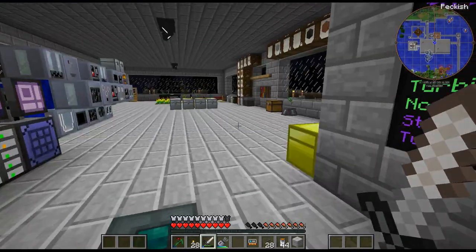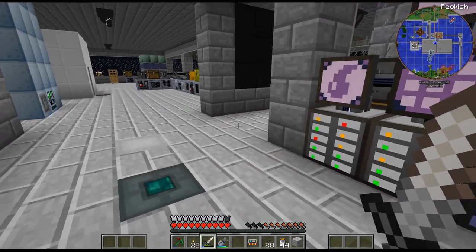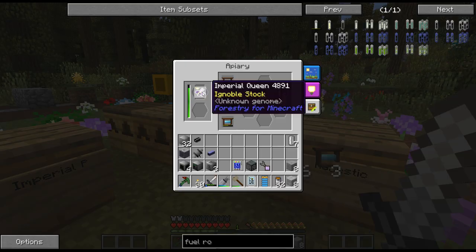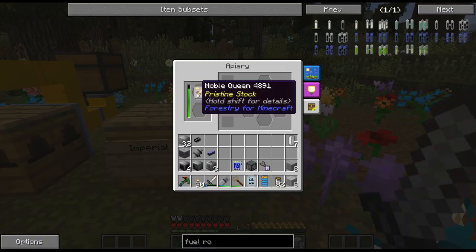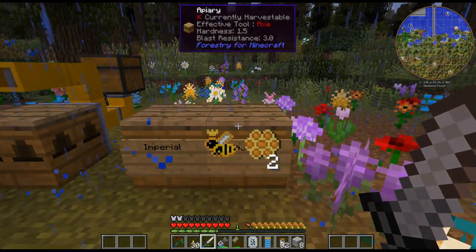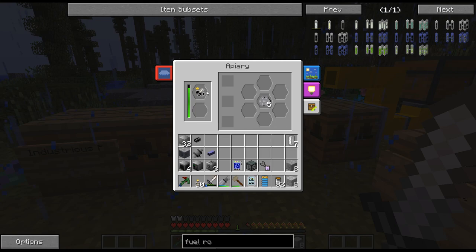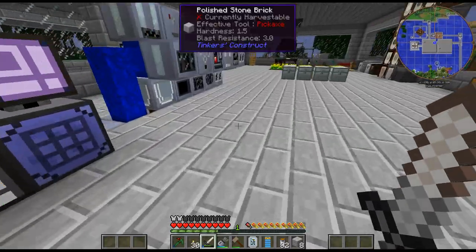We'll be back after that. I have kind of figured out what I want to accomplish in this episode. Quick update — I finally got an Imperial Queen with a Noble, and an Industrious with a Noble. Trying to get Majestic here — it's actually the one right before the Imperial, but I already got the Imperial. And then I'm trying to turn these pristine Rockies into Imperial and Industrious.